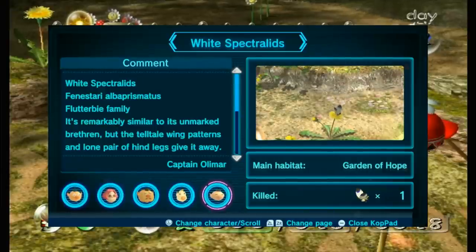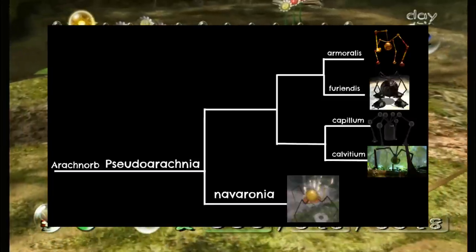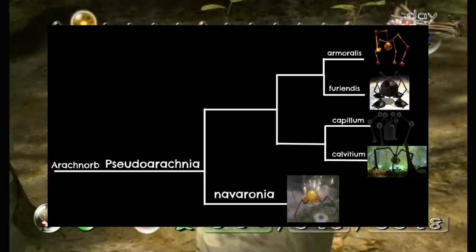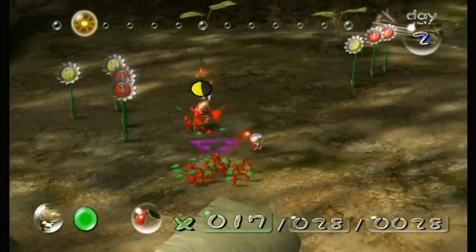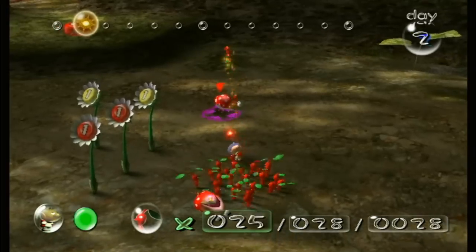This newfound obsession of mine eventually led to me creating cladograms — basically a family tree-like system showing how the creatures are related to each other, and by extension, a hypothetical evolutionary tree showing how they evolved. And now I am here to talk about all of it. Before we begin though, let's establish a few things of note.